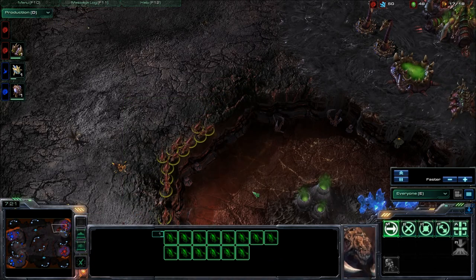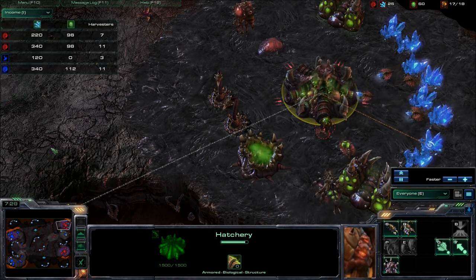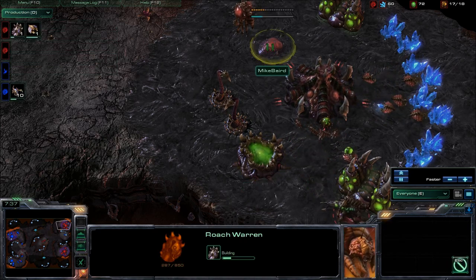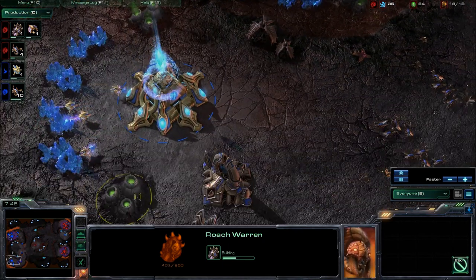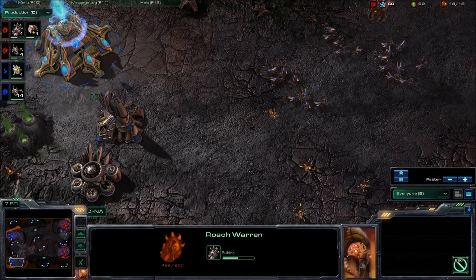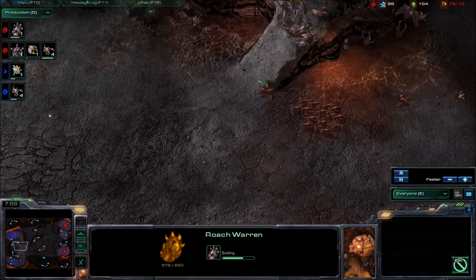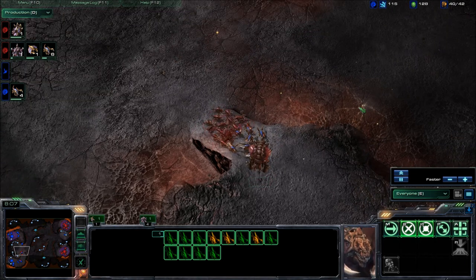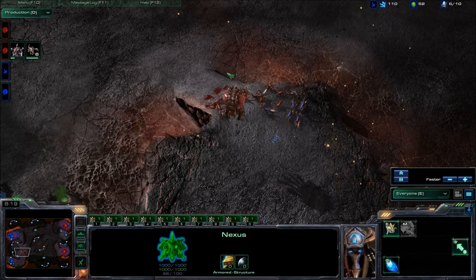Huge swell of Zerglings. Still no speed, despite them mining up all those minerals. The income tab shows they do have gas — they're mining gas. It looks like they're going to be transitioning over to Roach Warren, just trying to seal the deal and get a large enough swell of units to finish off the weakened Protoss. Looks like Hayro's playing with his head — he's got his Zerglings in hold position at the top of the ramp, holding back any Zerglings from doing a run-by. The single pylon that was functional in NA's base has gone down, so even his gateway is unpowered.